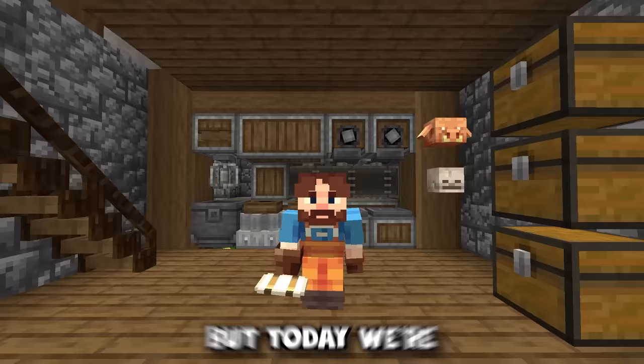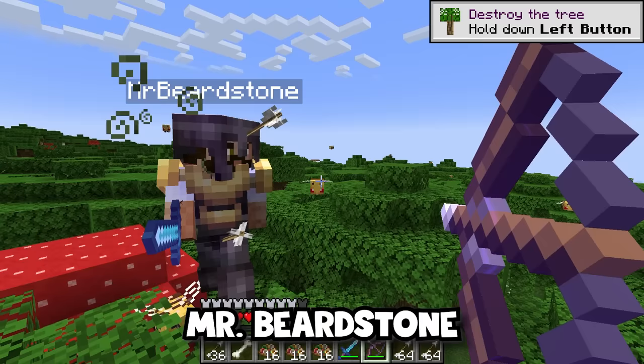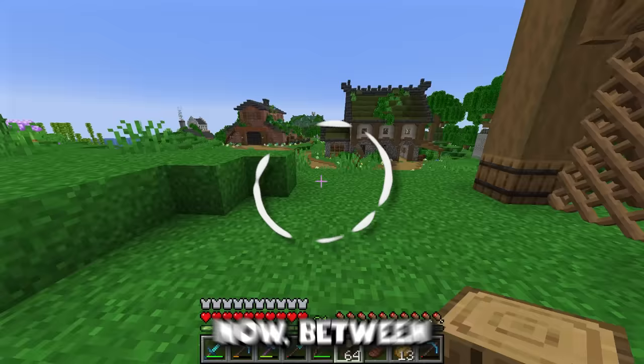Today we're going to be completely transforming this little island into an actual working airport, complete with a runway, Create powered plane hangers, and some other cool stuff too. Not only that, we go and visit Mr. Beardstone on his perfect world and get our first mystery visitor to the island. Between episodes I took a trip over to the Mesa biome to collect a whole ton of terracotta.